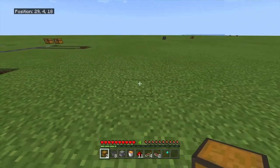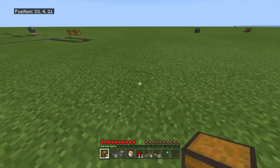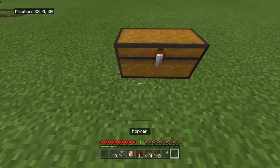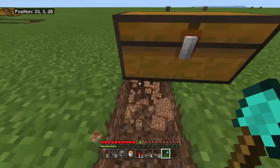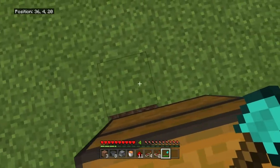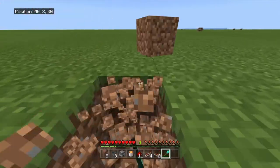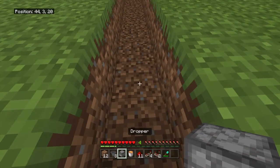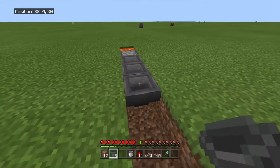Go a reasonable distance away or wherever you want to put it and place your one or two trapped chests. Mine two blocks in front and one block under, then mine seven blocks in this direction: two, three, four, five, six, seven. Then mine two blocks out and place your dropper and lava, then place your eight hoppers.